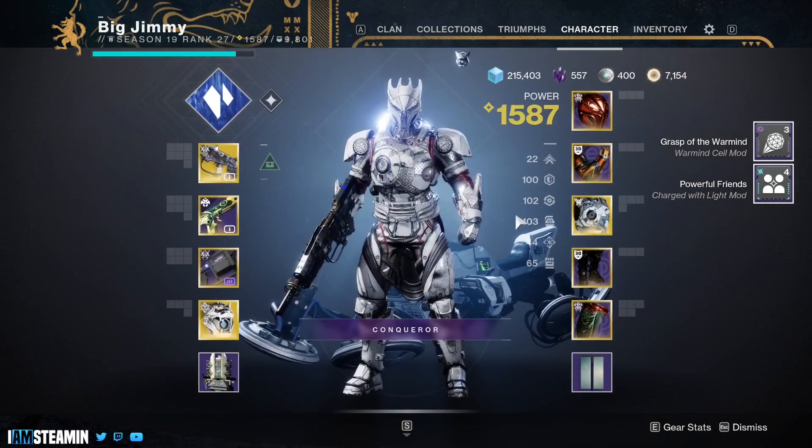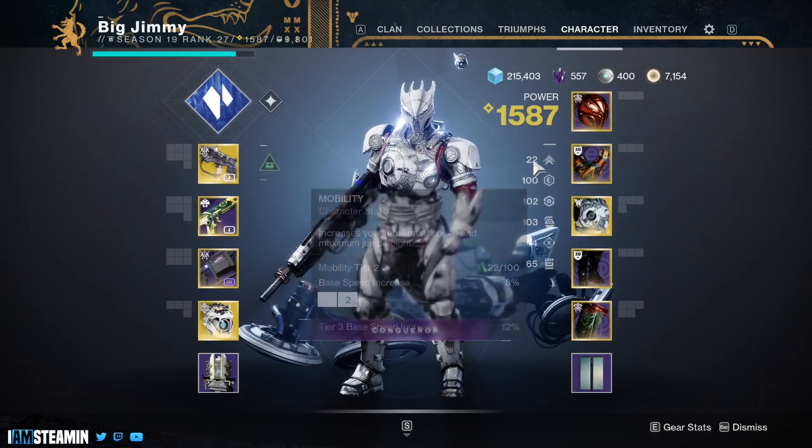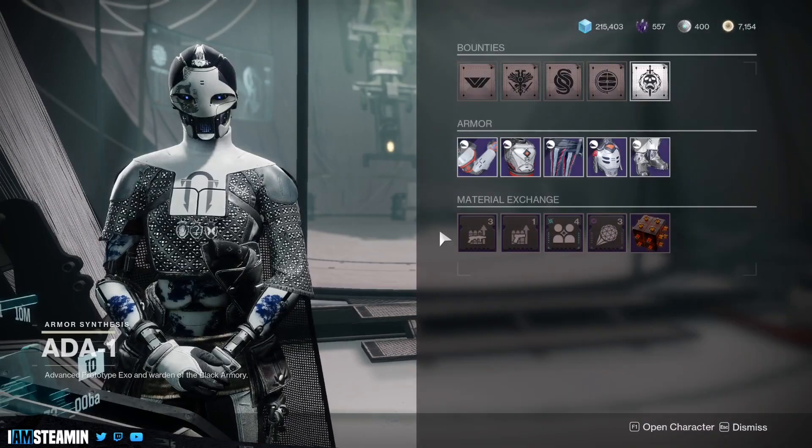As you can see, I've got triple-100 stats right now on my build, but I don't even have Powerful Friends on there because you don't need mobility on the Titan. But as you can see, you can really build your stats well with it. Hopefully that was some useful information — make sure you pick this up even if it's just jumping on, grabbing the mod, and heading off. Anyway guys, that's the video, take it easy.